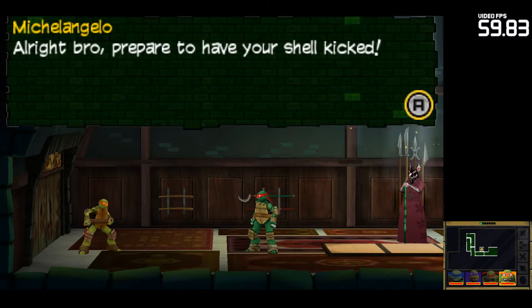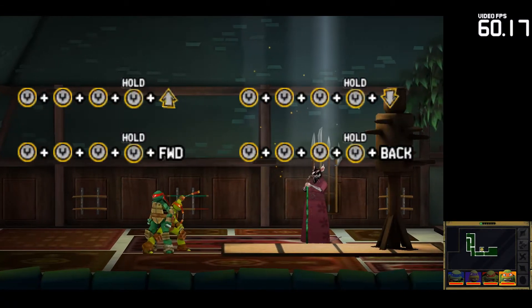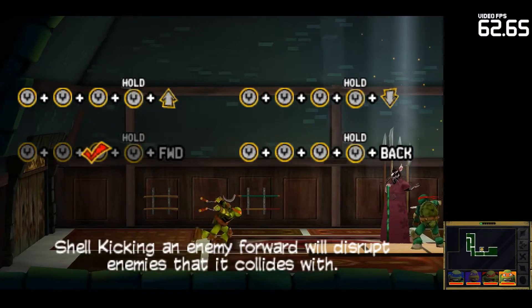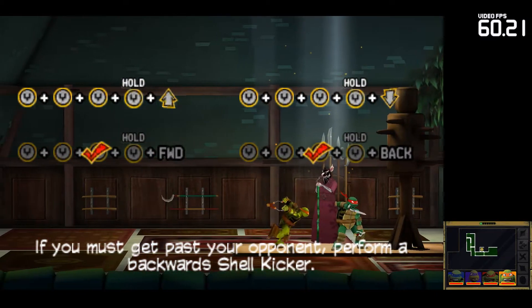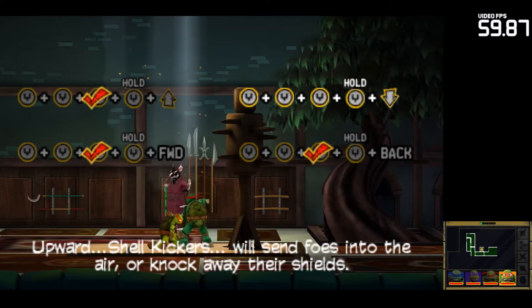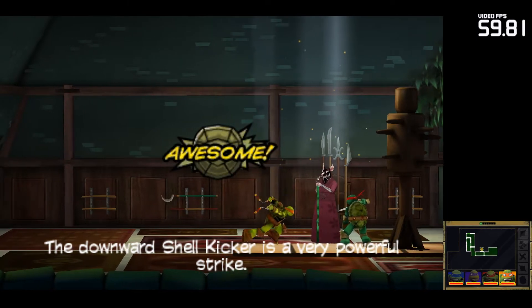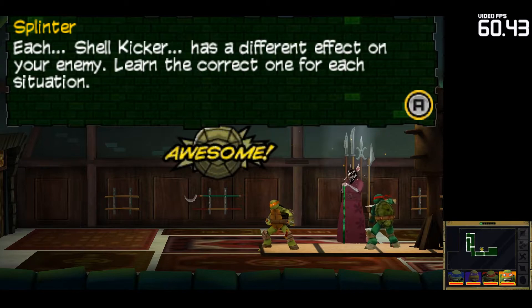Practice on Raphael. Alright, bro. Prepare to have your shell kicked. Shell kicking an enemy forward will disrupt enemies that it collides with. If you must get past your opponent, perform a backwards shell attack. Upward Shell Kickers send foes downward. Shell Kicker is a very powerful strike. Each shell kicker has a different effect on your enemy. Learn the correct one for each situation.